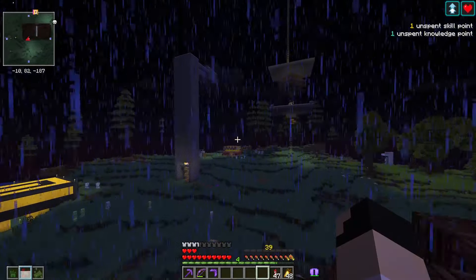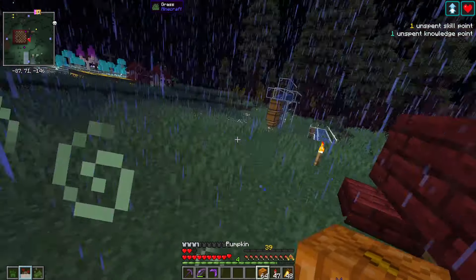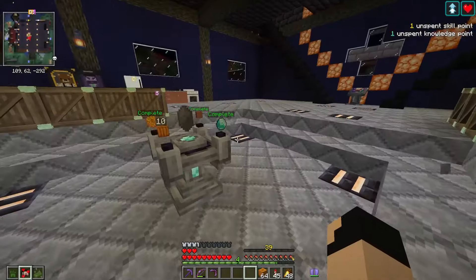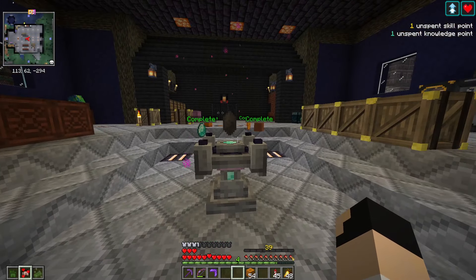We'll fly on over here to our melon and pumpkin farm - it looks quite dangerous over here, holy cow. I'll have to do this kind of quick. Let's grab some pumpkins and we are out of here. We'll take our 10 pumpkins, put those into the altar, and there we are - that's another crystal!